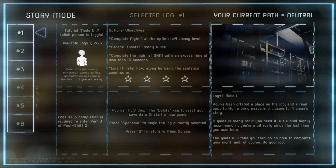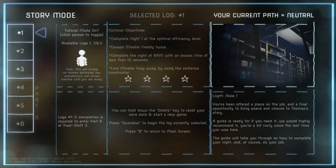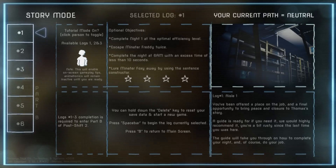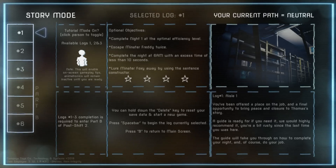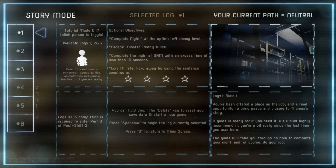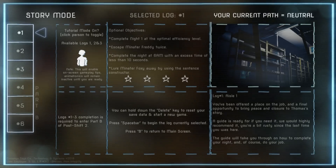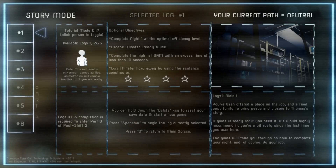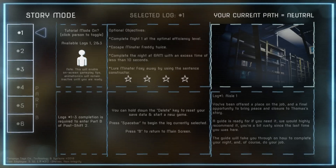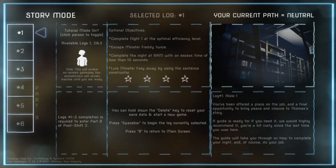Story mode — your current path is neutral. Tutorial mode is on. Optional objectives — complete the night. So these are like optional things we could do. Some basic options right here. Log one, aisle one. You've been offered a place on the job and a final opportunity to bring peace and closure to Thomas' story. A guide is ready for you if you need it — we would highly recommend it. You're a bit rusty since the last time you were here. The guide will take you through how to complete your night and do your job.